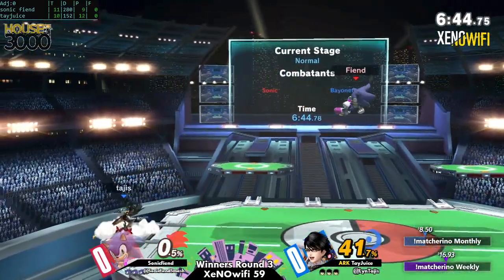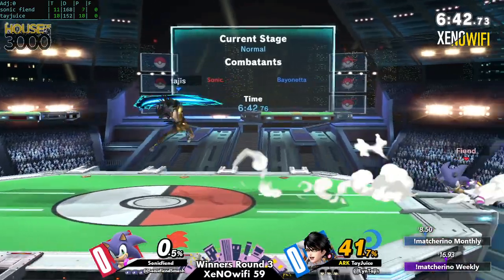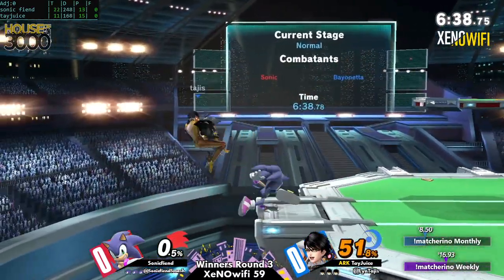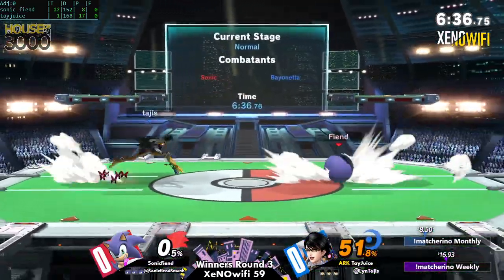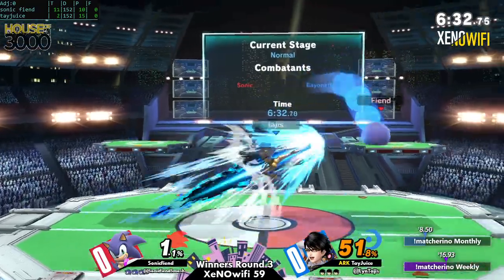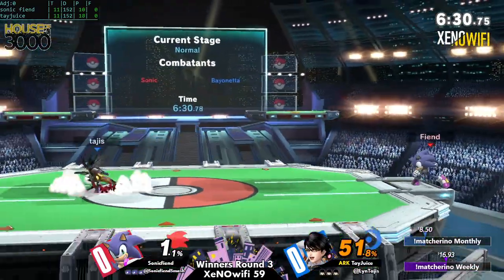Sonic can get the neutral advantage here easily on the ground against Bayonetta. Bayonetta mostly gets hers off of defense — like, up out of shield — or sometimes slight things on offense, like doing the slides. Most of the slides, really.